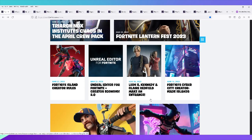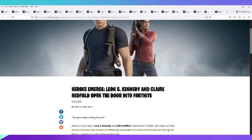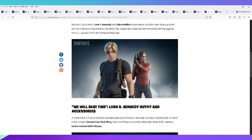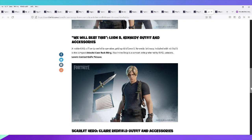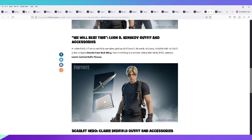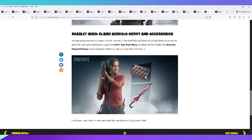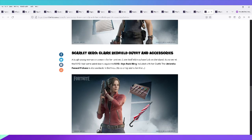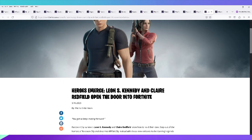On March 16th, Leon Kennedy and Claire Redfield came in as part of a Resident Evil collaboration. They were in the item shop for a limited time. Compared to the original Resident Evil duo that was released previously, this pair felt a bit lacking in terms of included items. Leon came with the attaché case back bling and combat knife; Claire had the RPD keys back bling and Umbrella Power Skull pickaxe. It was a celebration for Resident Evil 4.